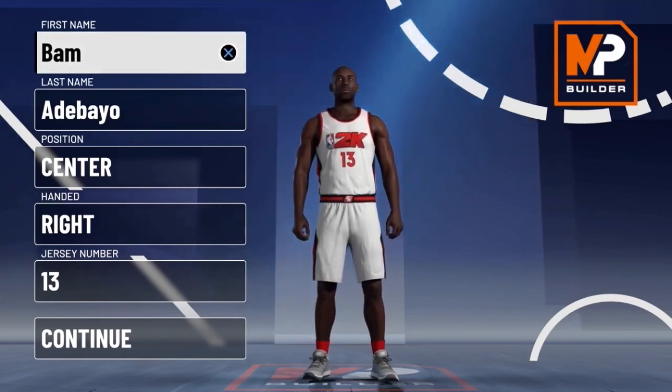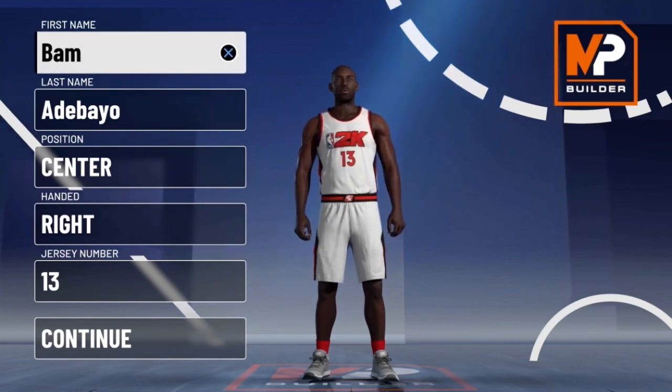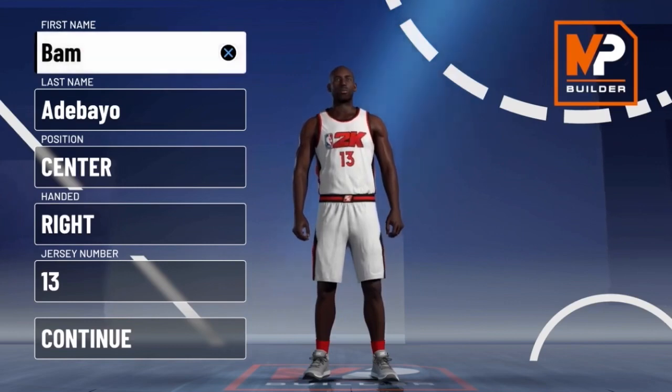For 2K21, I want to make something different. I want to be able to drive to the basket easier, get Hall of Fame finishing badges, Hall of Fame defensive badges, and be able to dribble — because I got stripped a lot with my Taco Fall build. So yes, we are here with my player: Bam Adebayo.